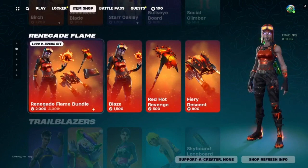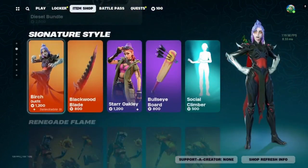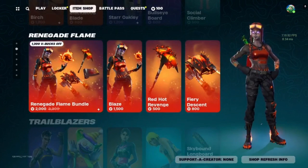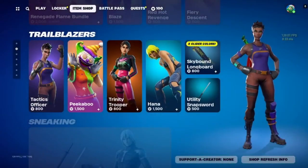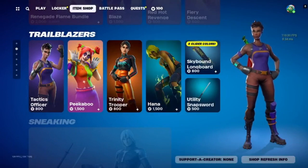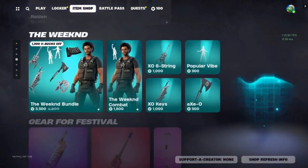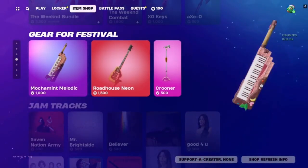Almost said the wrong word when I saw birch — almost really messed up on that one. We've got renegade flame bundle, tactics officer, peekaboo, trinity trooper, raiden, and the weekend bundle.